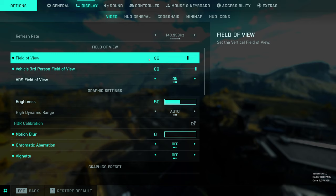That corresponds to 120 in horizontal field of view. Battlefield always uses vertical field of view, which is very uncommon these days. It's just nice because a lot of games have a max horizontal field of view of 120, so that's why I go for 89 and not 90.